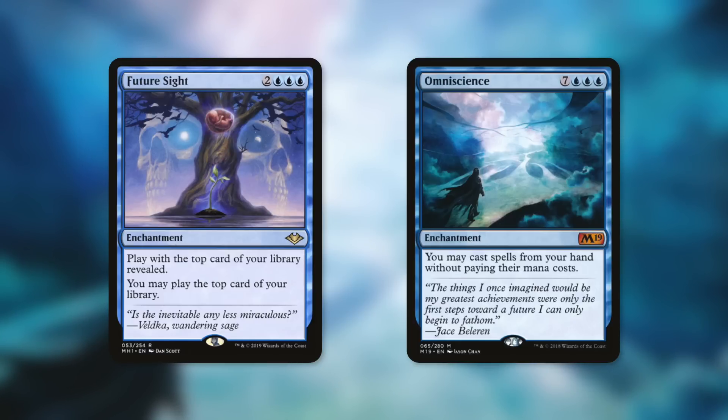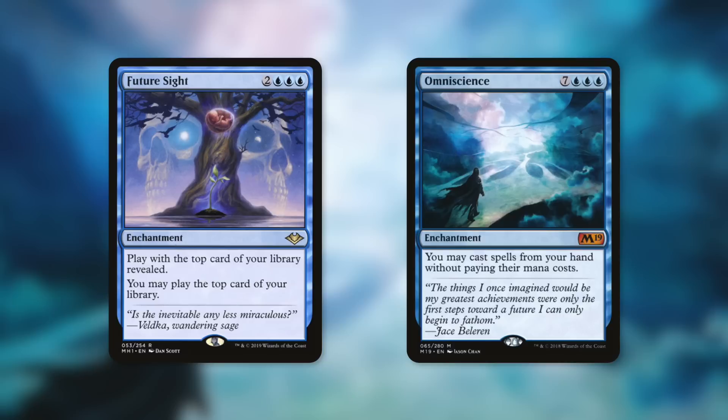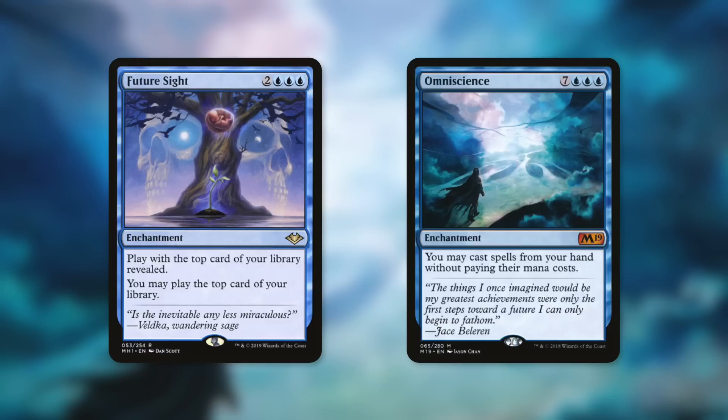Omniscience is an enchantment for seven blue blue blue, so 10 mana in total. One with the Multiverse is actually kind of in between these costs. Omniscience says you may cast spells from your hand without paying their mana cost — and that does not have a limitation of only once on each of your turns. So there's a reason why this one costs 10, whereas One with the Multiverse only costs eight. One with the Multiverse is once a turn — cast something from your hand for free or off the top of your library for free — and you also get access to the top of your library. So it's kind of a melding of these two cards, with some limitation compared to Omniscience but the added benefit of that Future Sight effect.